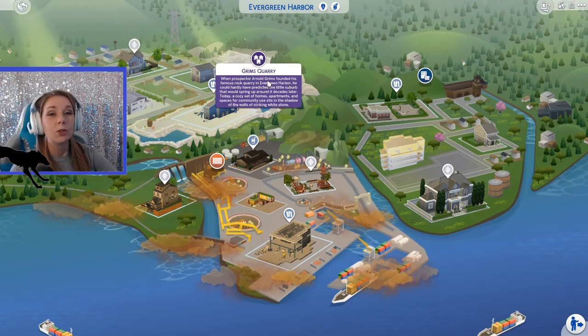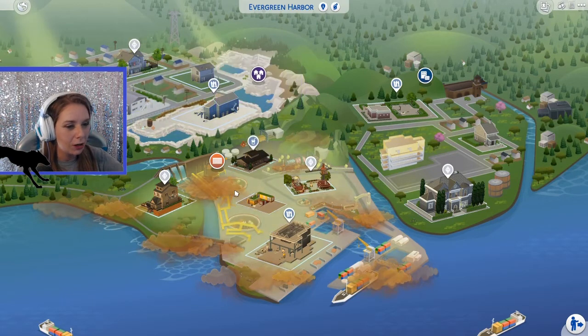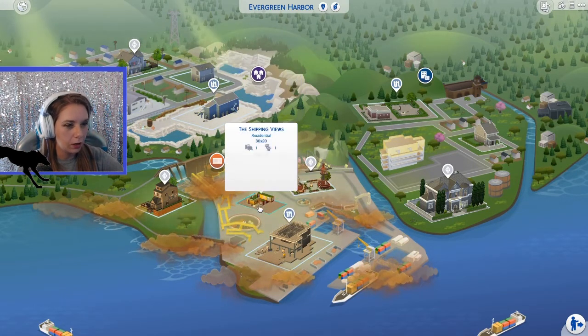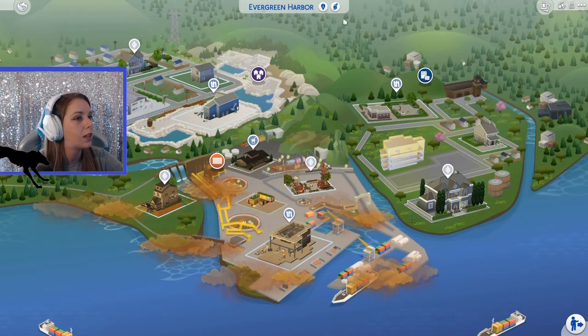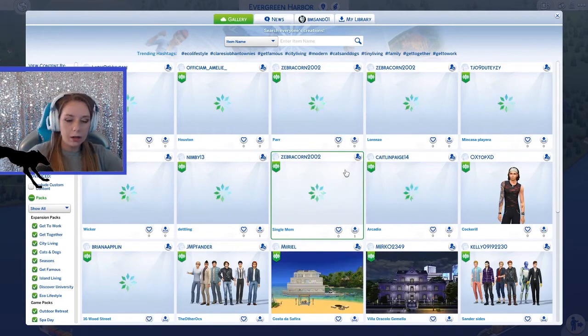Because I love to torture myself, I'm going to make this as hard as possible. We're going to go into the most polluted neighborhood and go to this resident lot right here. This is the Shipping Views. It has the reduce and recycle traits and off the grid. One of the new parts of this expansion is living off the grid. So we're going to be making our own electricity and our own water supply.